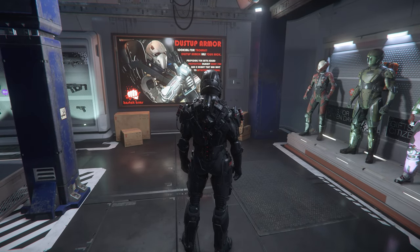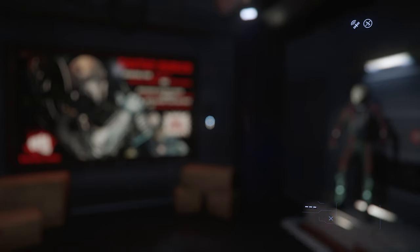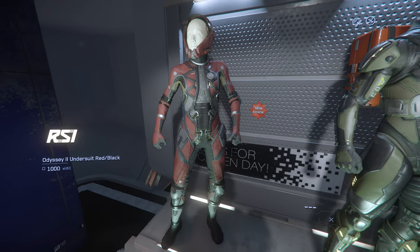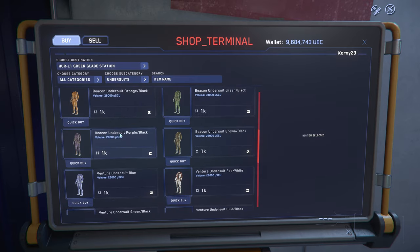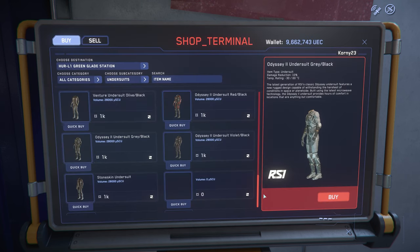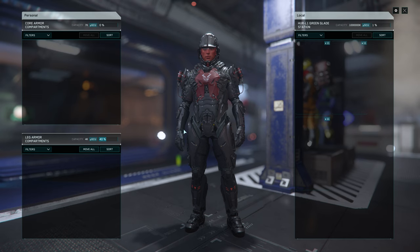First, go to L1 and you can buy this cool undersuit. You can buy it directly off the shelf or go to the terminal, which I prefer. Select undersuits and there it is. Buy it — I like this color, so I'll buy more. You also have a beautiful green or gray option if you prefer.